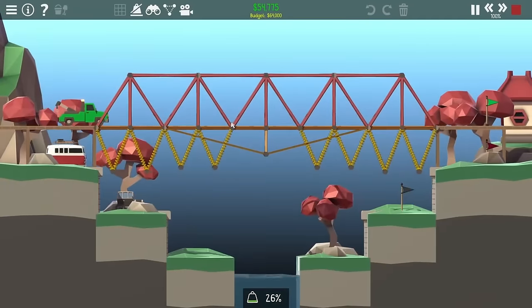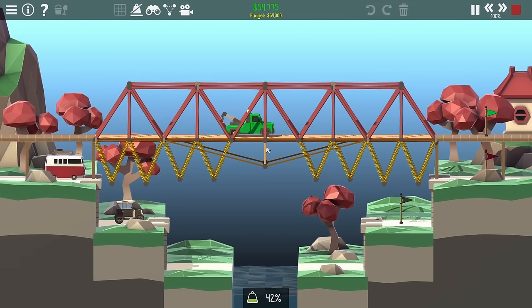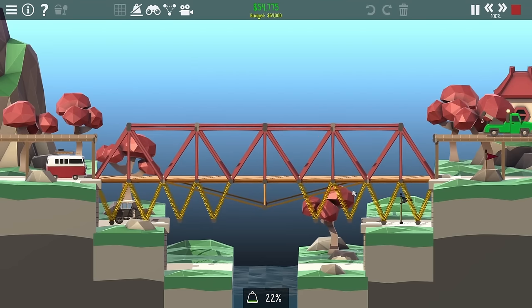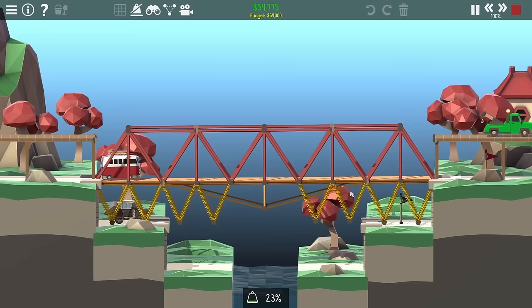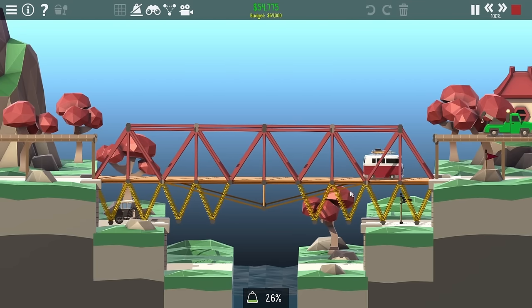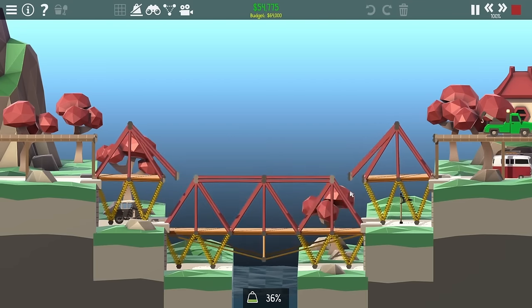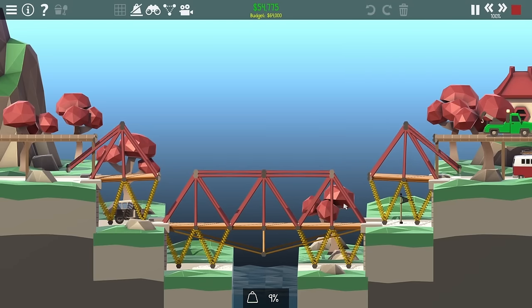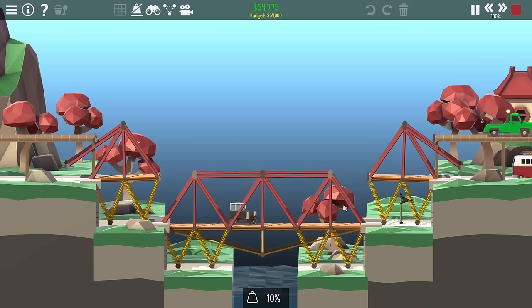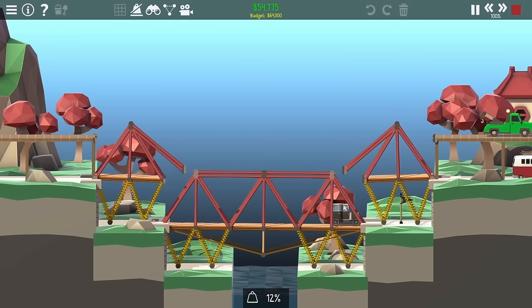Next up is Falling Into Place, one of the quirkier levels in the game. As the top car gets across, it drops the whole bridge down, and after that the van has to get across as well. One weird thing is the cars are slightly underpowered at times, so everything has to line up really well once pulled into place. Making this work with hydraulics isn't exactly a given, and trying to get everything down to the right levels while not hitting the terrain is going to be a little hard.